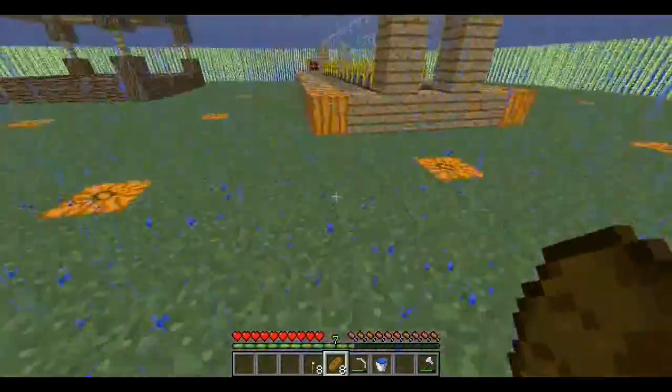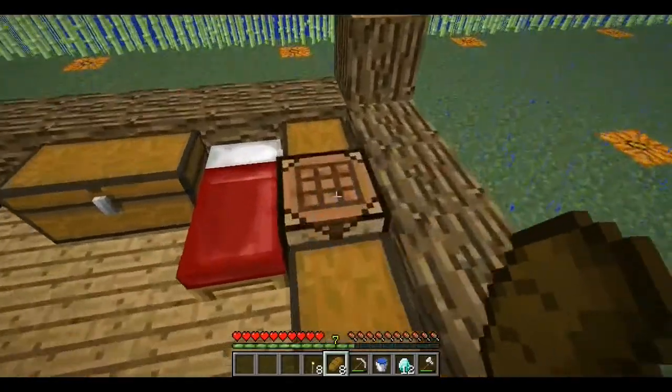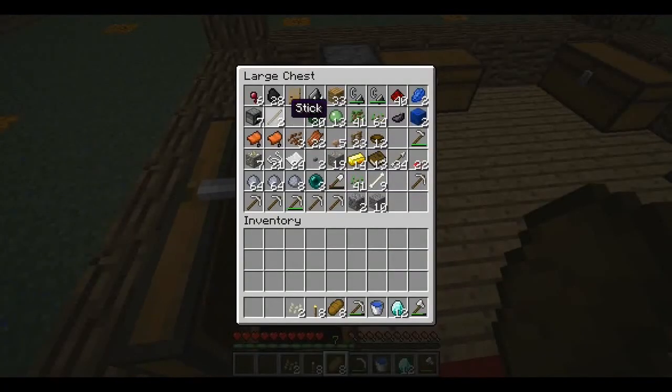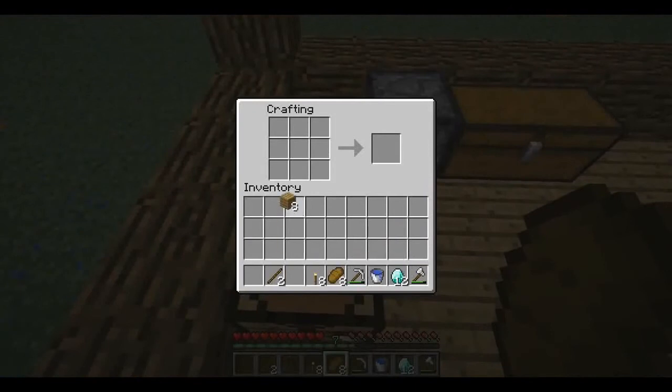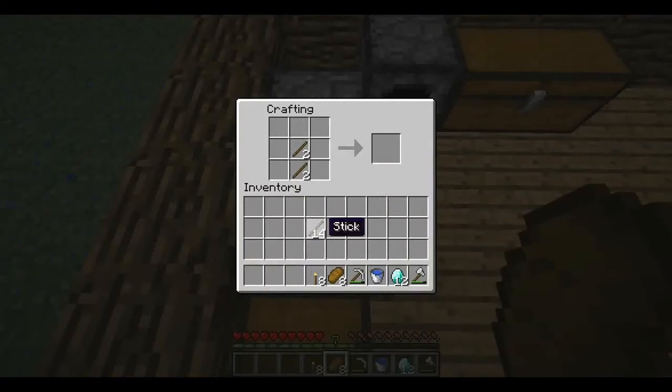I take a hint that pumpkins cannot grow on sand or gravel — that doesn't really surprise me. But I'm going to make our first set of diamond tools. You'd be surprised at how much iron I went through to get all that sand, believe me, it was a lot. Alright. Can't go without an axe. Why not — for shits and giggles? I need a diamond tower. I just like to do that, just for fun.